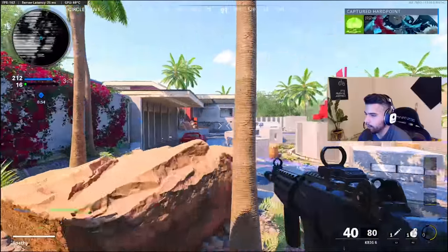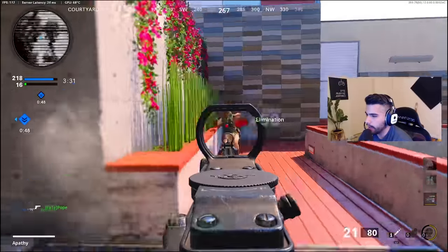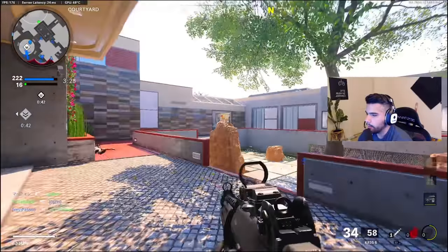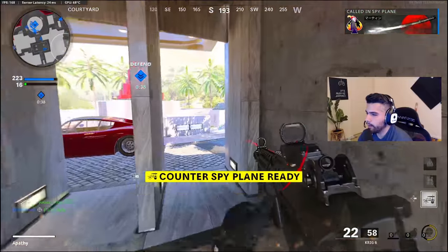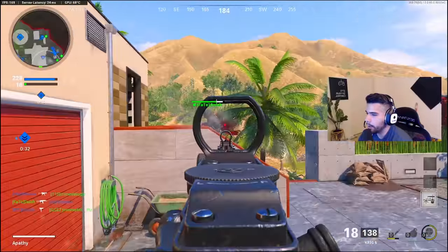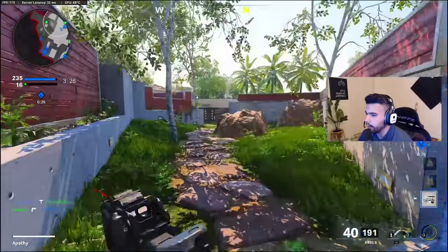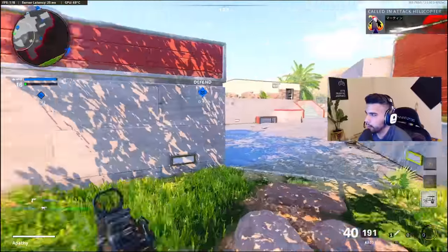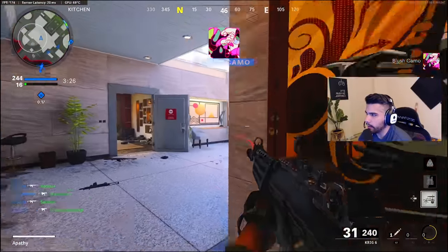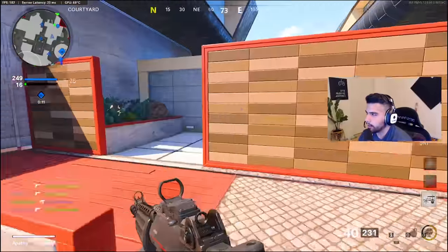To summarize, this gun just excels in its role as the main AR — it's really nasty. Guns like the AK-47 are still one of the best guns in the game, but at the pro level, the AK-47 just seems to struggle sometimes in the meta. At the current meta right now, the Krig just takes over. Most pro players run non-Gunfighter on the Krig because there's no reason to stack the class — it's actually kind of bad to do so.